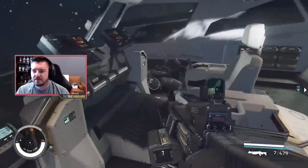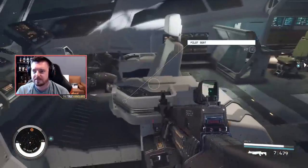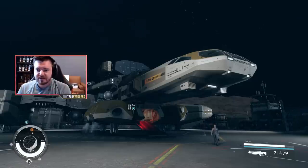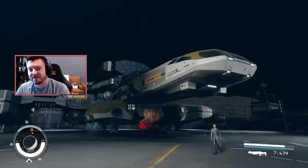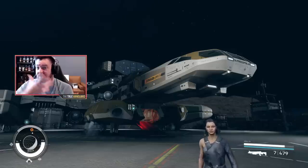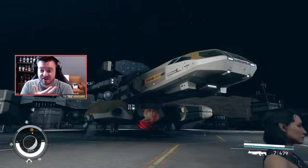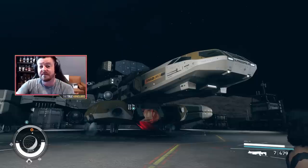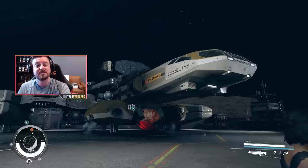If we want to, we can commandeer this ship. So there you go — that is the Star Eagle. Do the Free Star Rangers quest line, get this thing for yourself, and you will be set up for success for a very long time in Starfield. I do apologize if I seem a little stiff — I'm actually recovering from jaw surgery. But if you found this helpful, feel free to leave a like on the video, and I hope to see you in the next one!